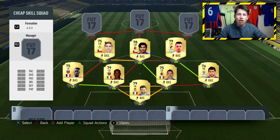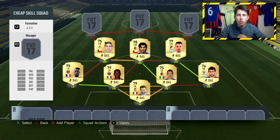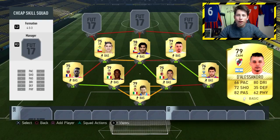Moving into the midfield, we've got Gutierrez in the left central midfield position — solid, well-rounded stats, should be a decent player in the midfield. In the middle, we've got the first five-star skiller of this team — there are three in total — and that is Mathias Fernandes playing for AC Milan. A solid card right there, and he's going to be a good player in FIFA 17.